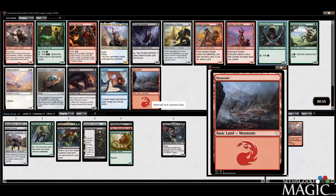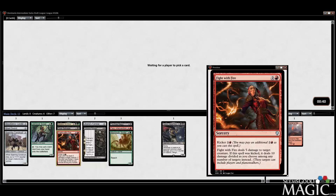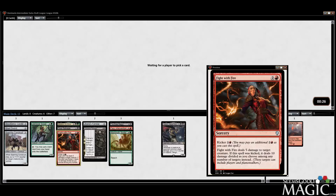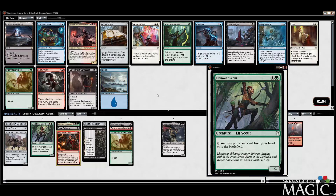Chain Whirler in here is very good — but Fight with Fire is probably one of the strongest cards you can get, so I'm going to take it. It's got to be one of the best cards in the format — rare or mythic, even including those. Fight with Fire is one of the best. The fact that you can hit your opponent in the face still kind of blows my mind — with the kicker, I mean.